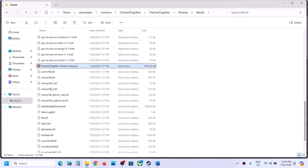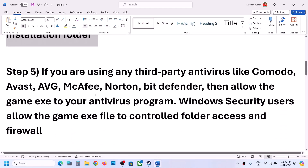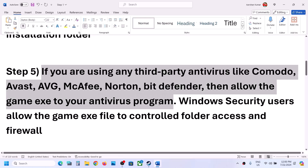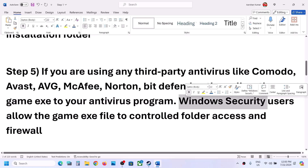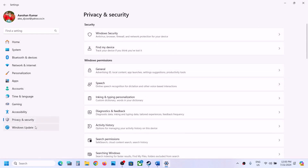The next step is: if you're using any third-party antivirus like Norton, Bitdefender, McAfee, or whichever antivirus program you are using, allow the game EXE file in your antivirus program. If you're using Windows Security, open Windows Settings, go to Privacy and Security (on Windows 11) or Update and Security (on Windows 10), click on Windows Security, then click on Virus and Threat Protection.